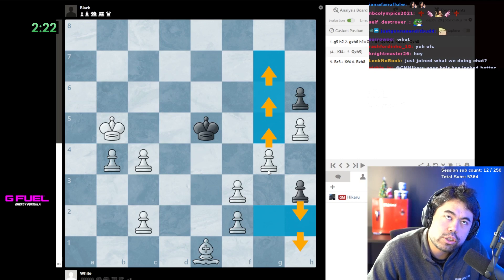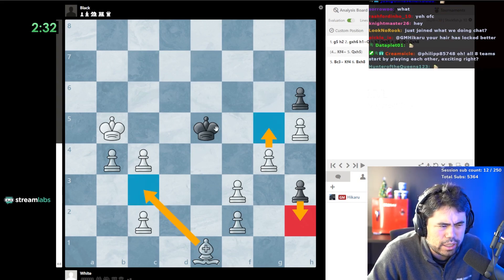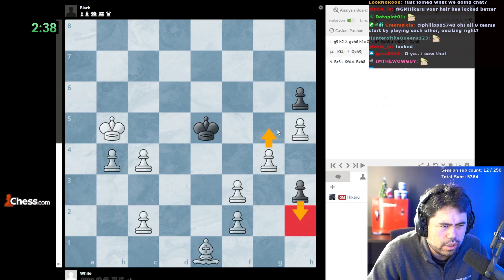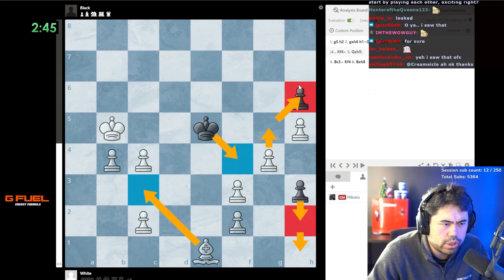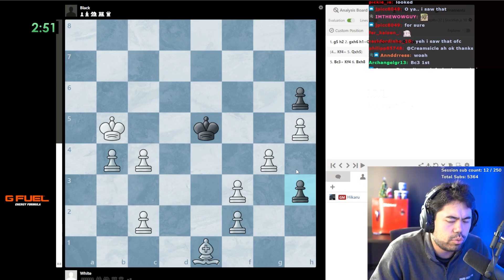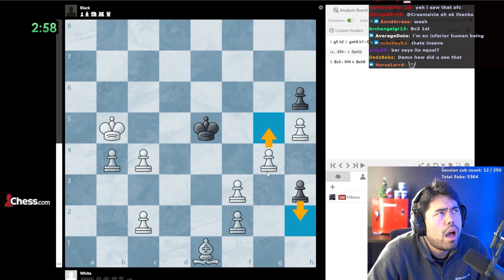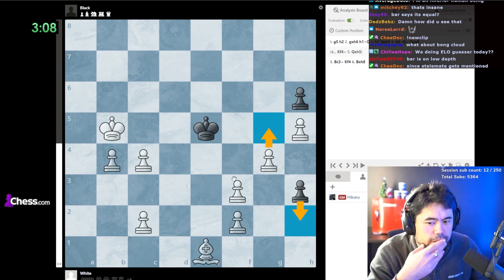So g5, then h7, queen takes h5 - the bar says equal, but the bar is wrong. There's g5, h2 - maybe it's bishop c3 check first, king f4, and then takes, and then h2. Wait, I think I got it. This check first, king f4, h7 - no, that doesn't work. This is very tricky.